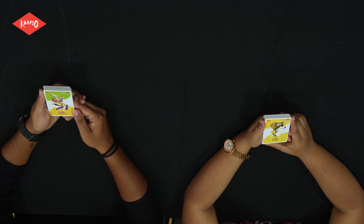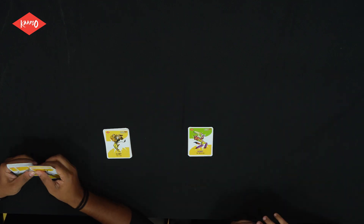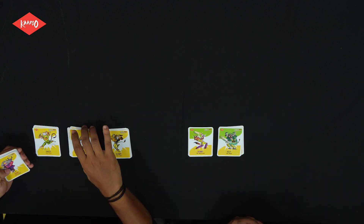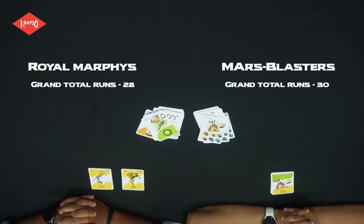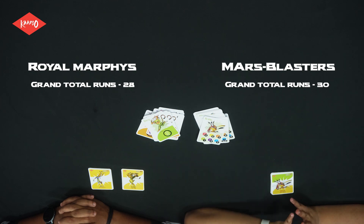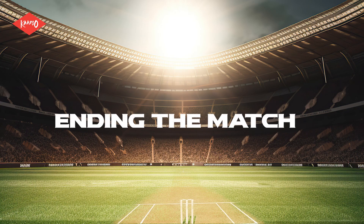As the first innings is over, Master Blasters are going to bat in the second innings and Royal Murphy will bowl. We arrange our bowlers according to their overs and arrange our batters. In the second innings, Master Blasters scored a grand total of 30 runs and won the match by a margin of two runs and one wicket! The scores of both teams are collated after the conclusion of both innings, and the team with the highest runs scored is the winner.